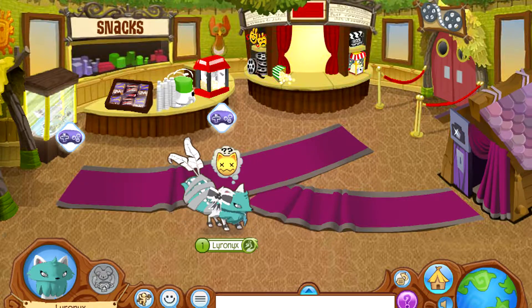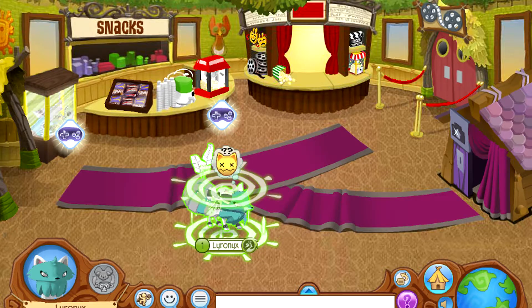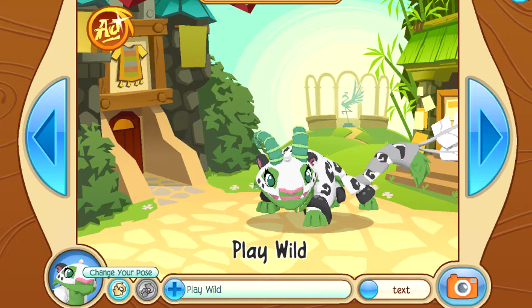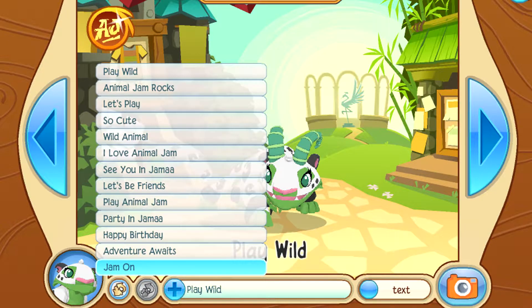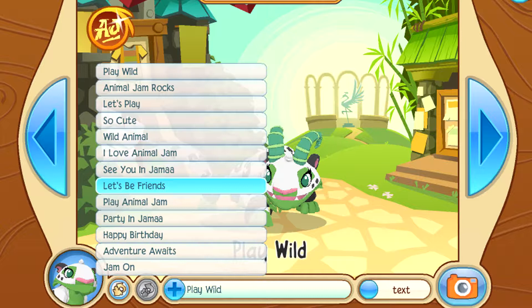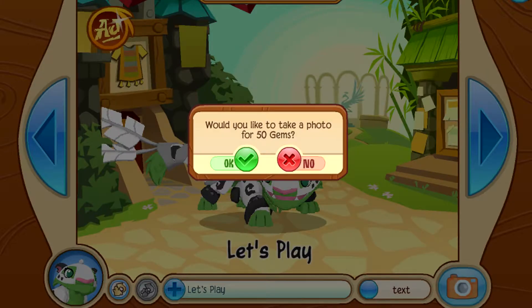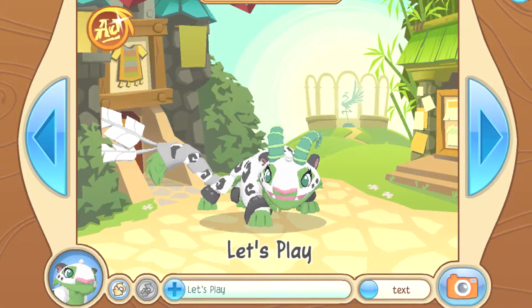Now we're gonna see what Daredevil looks like in the photo booth. Look, look, look — covering Jamal, no. And then it says 'Adventure Awaits, Happy Birthday!' Let's play — this is cool. And then you take a picture for 50 gems. Well, why not? This is adorable.